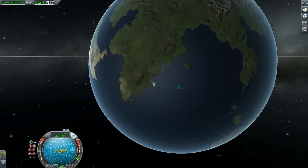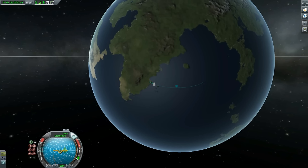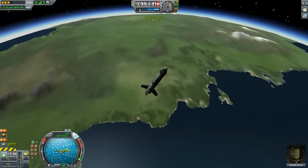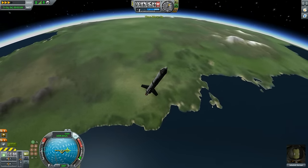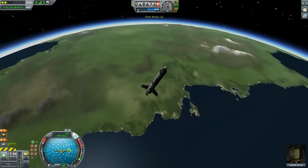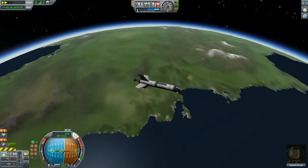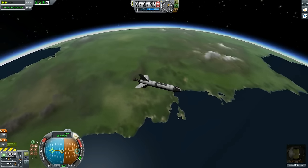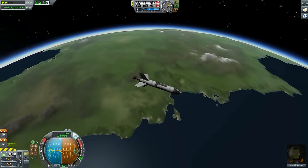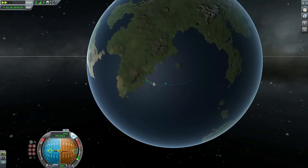I like my apoapsis to be around 100 kilometers because that gives me some margin for error. Now we are traveling toward the apoapsis. I've cut off my engine so we are coasting — not burning, just gliding. When we reach the apoapsis I want to accelerate sideways, fast enough so that every time I try to fall down, Kerbin slips from underneath me. That is the goal.